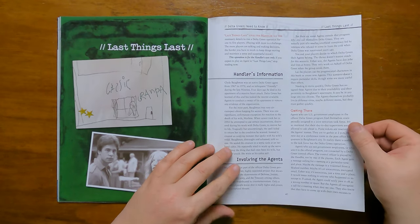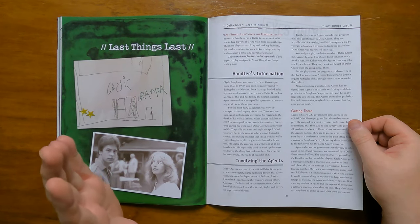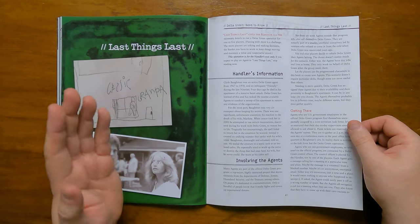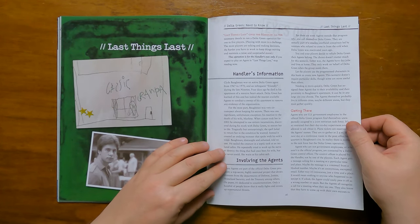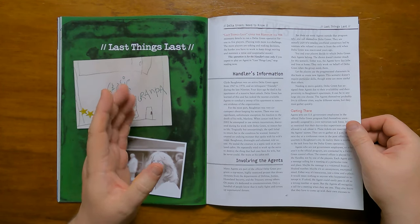Last Things Last is a starter Delta Green operation intended for one to five players. It examines the case of Clyde Bauman, a Delta Green operative that was active between 1967 and 1970 and occasionally a friendly in the late 1990s. Four days ago he died of a heart attack at home and agents nearby have been activated in order to sweep his apartment to remove any evidence linking him to Delta Green. In life he generally kept his secrets, with one exception: when his wife Marlene died in 2002, he tried using incantations discovered during his association with Delta Green to bring her back to life, except it went horribly wrong. Instead of restoring her to life, it created a monster that spoke with his dead wife's voice. Horrified at what he had done, he sealed the creature in a septic tank at an isolated cabin that he owned.